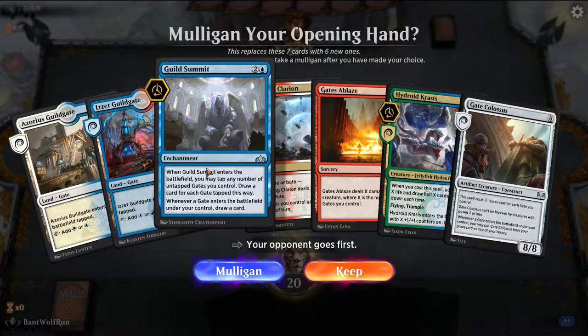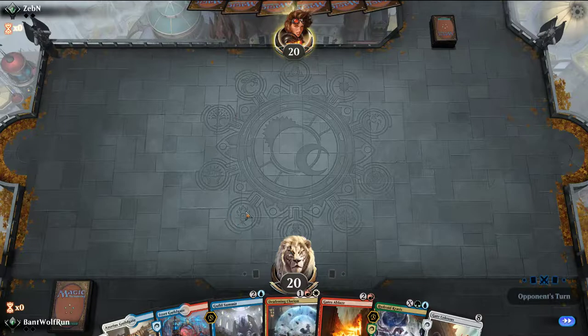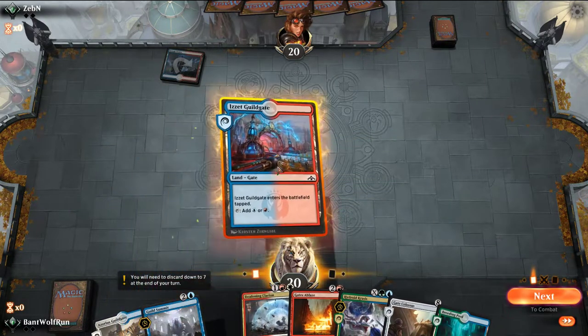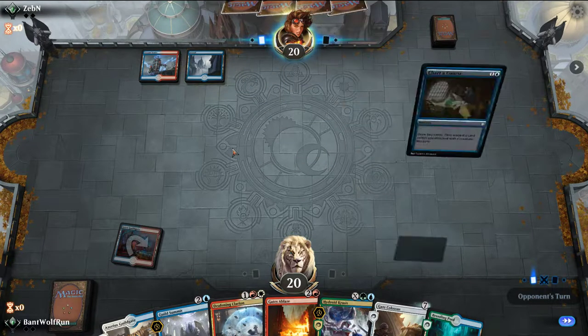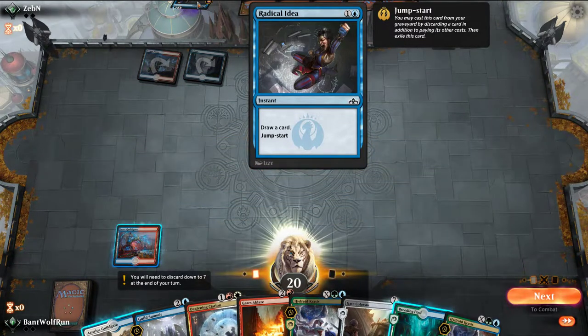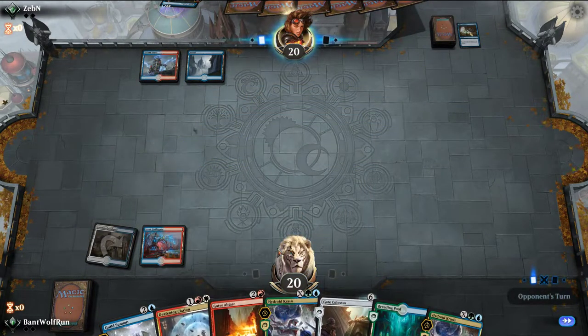This opening hand is a little slow but we have 2 board wipes and Guild Summit if need be. We're missing a green source, which is notable, but I think we keep it. Opponent mulls — still doesn't tell us enough. We'll lead on the Izzet guild gate. If we draw a Growth Spiral next turn we can shock in; if not we'll just drop the guild gate. This could be Phoenix or Drakes — usually the Phoenix deck plays the Krasis. Gates Ablaze and Clarion will both be useful.